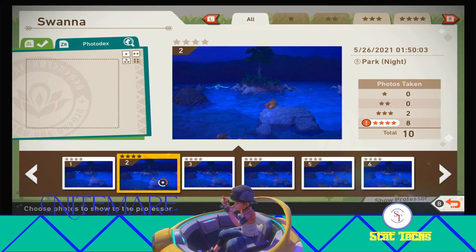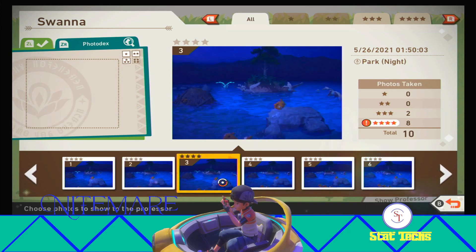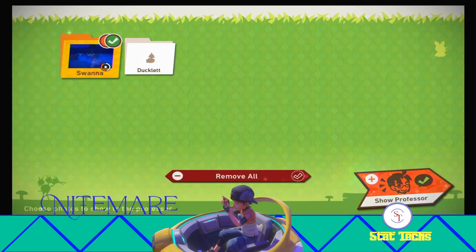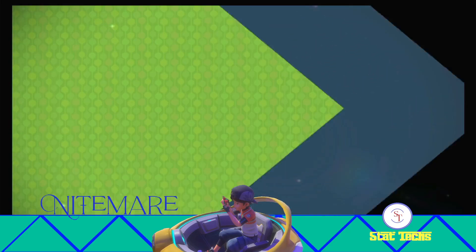It is just going to be a four-star pose for the Swanna that we're looking for. Basically while they're all just running on top of the water like that, or flying right over the water — that's the photo that we're looking for. We're really just going to go with number one here, and we'll shoot this on over to the Professor, and we should see the achievement pop for us.